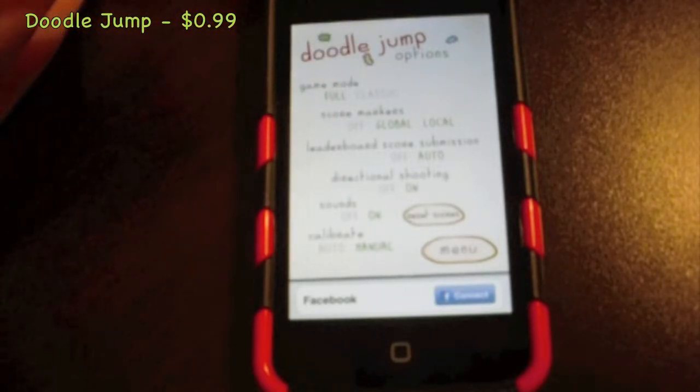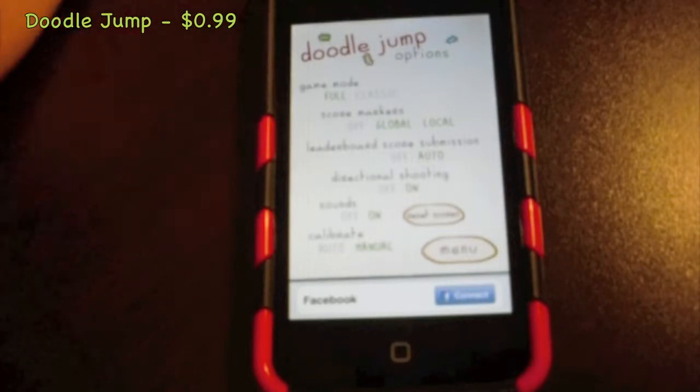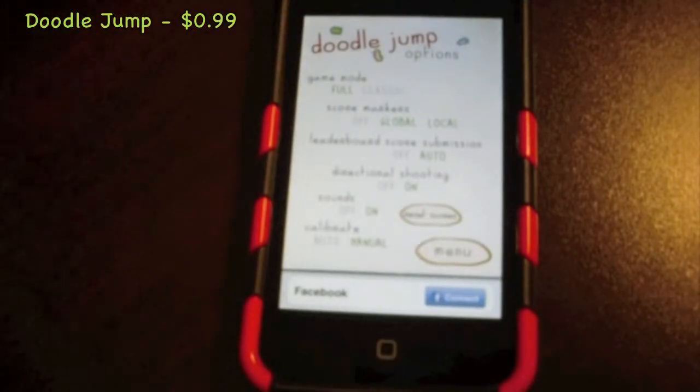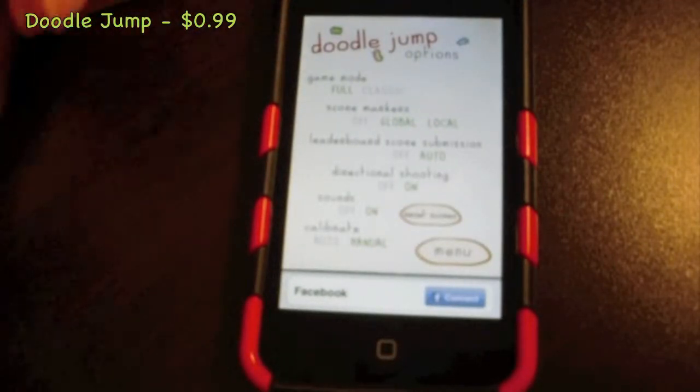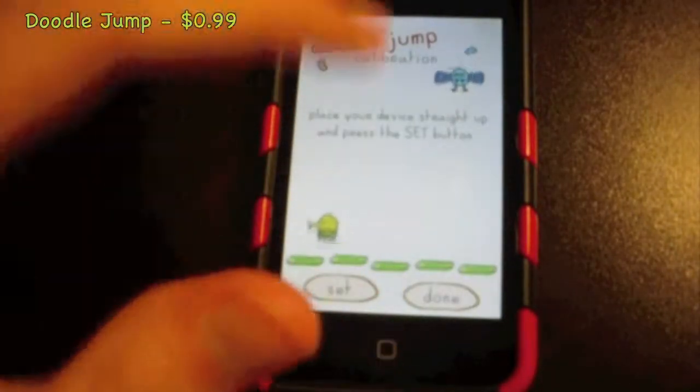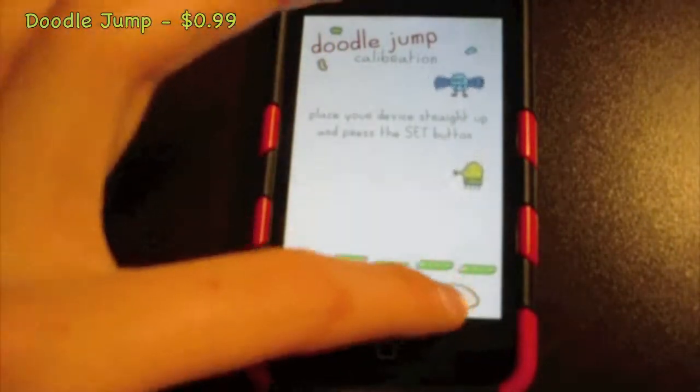Directional shooting is on or off, which controls which way it shoots. You have sounds — whether you want to play with sounds or not — and reset scores. I'll just reset it now so I can get a fairly good score.